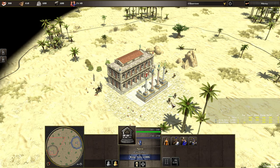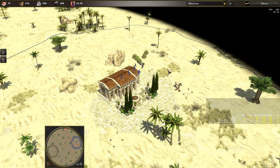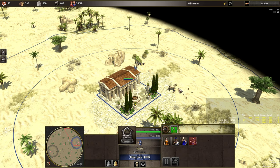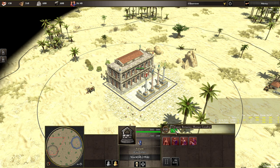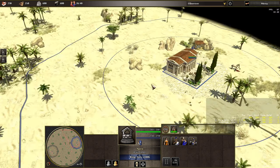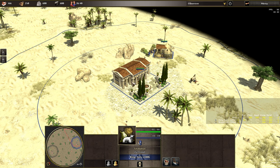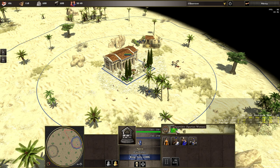Straight away King Soli's men and women are going, though Stockfish builds three Equus Romanus before anything else. That's a rush by the looks of this. King Soli opting for a more traditional approach.